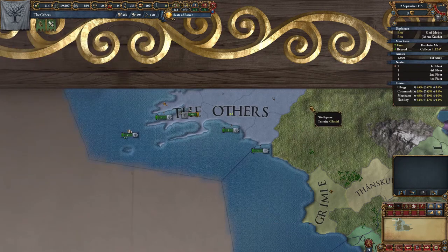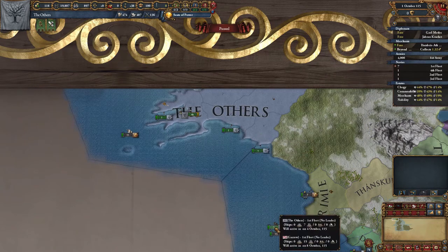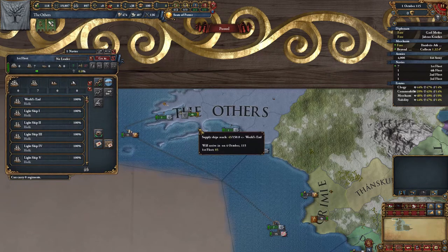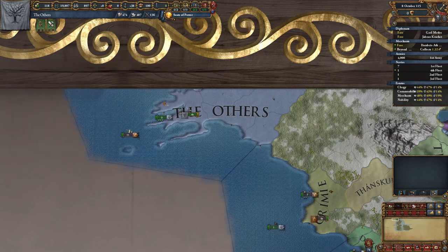The new merchant ships are ready and we can add them to the main fleet. It's not too far away from home, so we can collect all of the ships together and send them off to protect the trade node. We want to have majority control of the trade node beyond the wall, and when the time comes we can steer trade towards Winterfell. At some point I'll be mixing in some heavier ships with more firepower to the fleet.